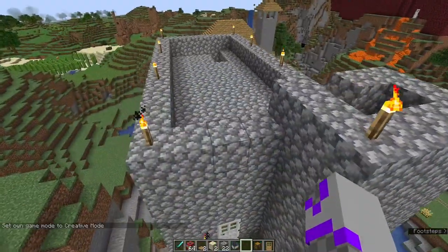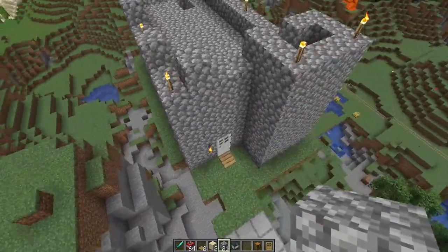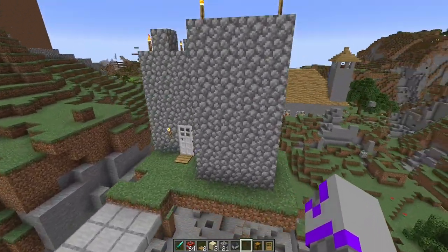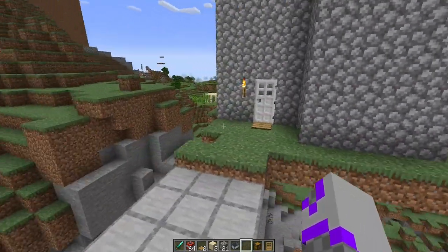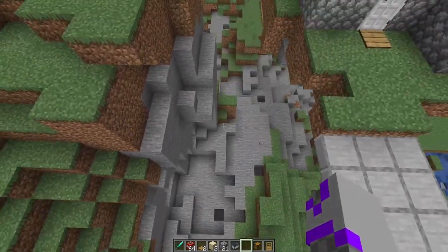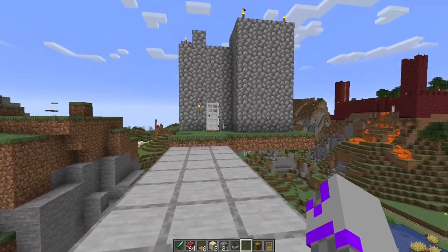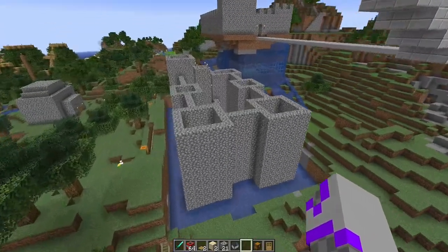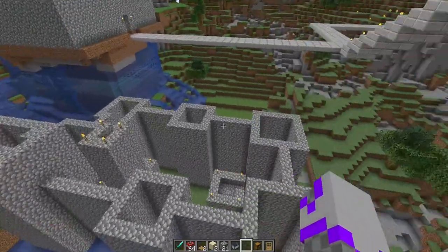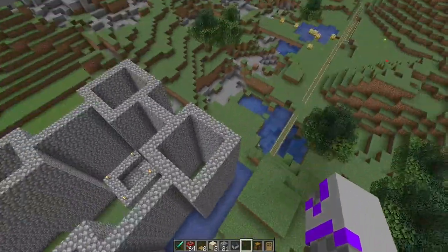So this is my second castle. I don't have any crenellations on this for some reason. I also found it baffling that I can fit something as heavy as a whole castle on a floating island like this. To make this floating — this was connected before. What I did was just use TNT to make it float. I don't know what I was doing. I guess it must have been like a concept for towers connected to towers to make like a mega fortress.